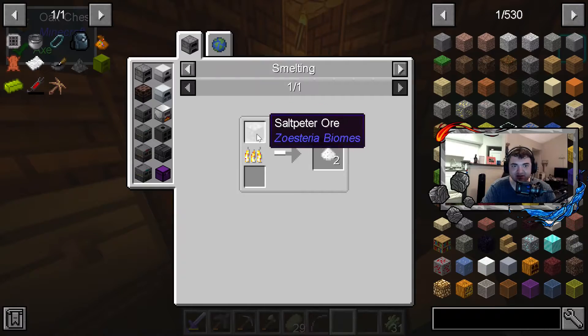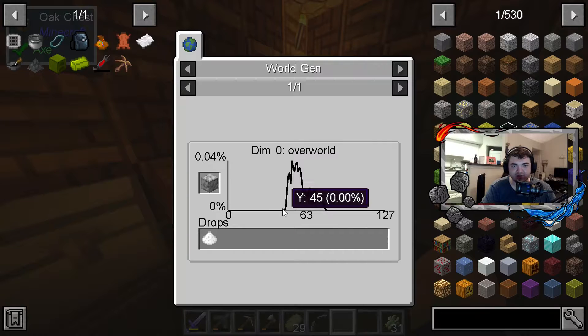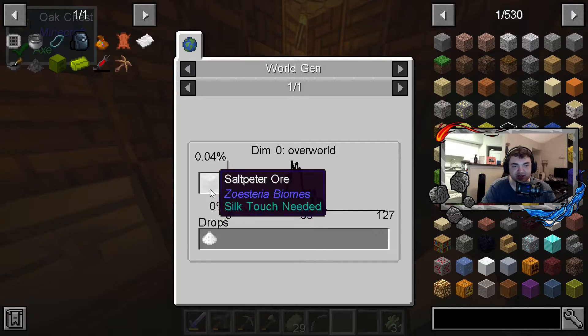Saltpeter - is this only from Saltpeter Ore, which is only found in the overworld between Y45 and Y80? Is this in the ocean? Silk touch needed? Are you kidding me?